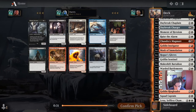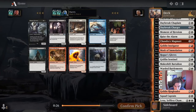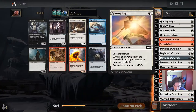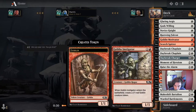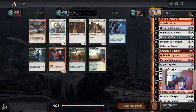Spellgorger Weird — we have like eight non-creature spells so the Weird could be okay. Furor of the Bitten is kind of an all-in card, but on the other hand it's cheap and potentially really good if my opponent doesn't have an answer. I think the Weird is going to be a bit better here because we have all these other things and it's a little less all-in.